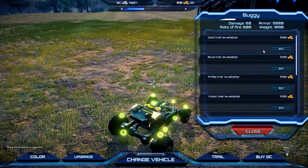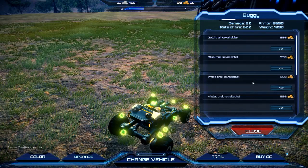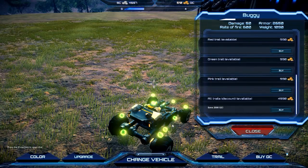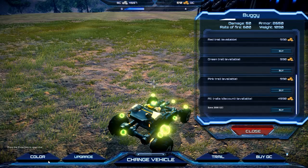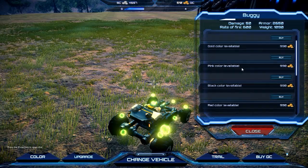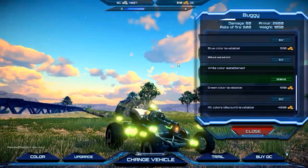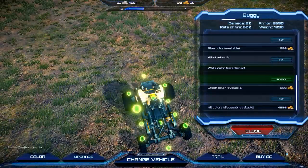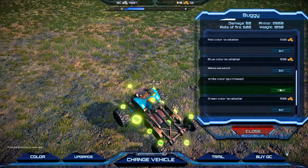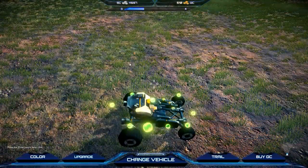You get trails, which are bought with GC - which I'm guessing stands for galactic currency or stellar currency, maybe. These are basic trails that basically follow you around. I don't really like trails because people can use them to track you down when you're running away. I did buy white, which is why I have so little. You start up with 1,500 GC. If I remove this, we'll go back to the base color which is light blue - not very attractive.